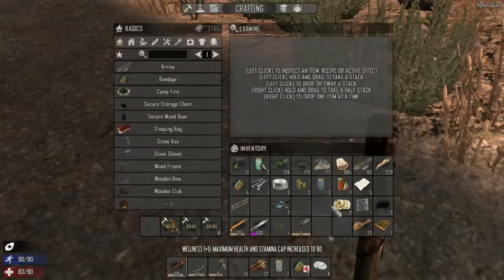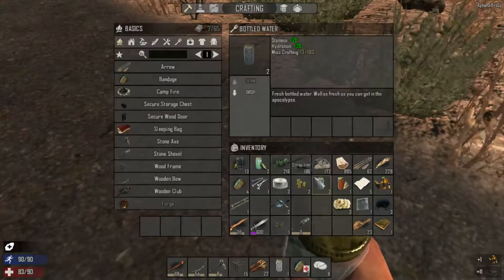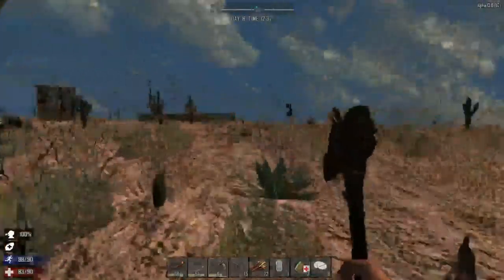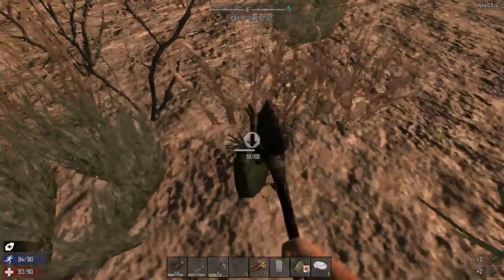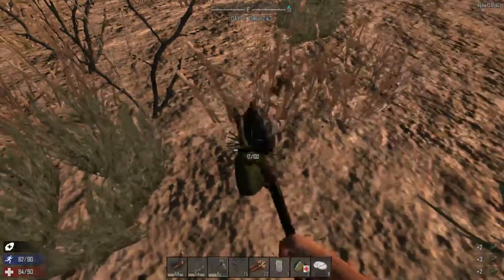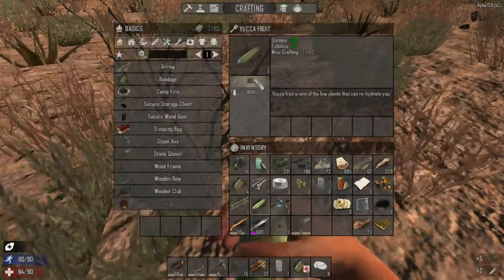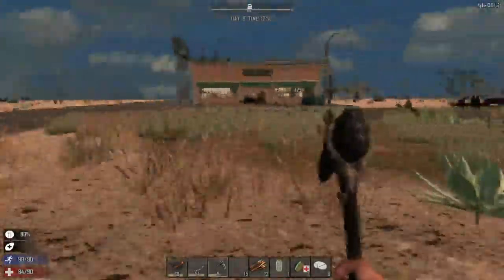Let's see what else we can do. Let's drink a bottled water - still at 100, probably didn't have to do that. Is there any kind of grub here? There should be - right here. Let's pick this up and get some grub. Okay, and there we go - eat.